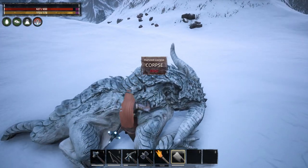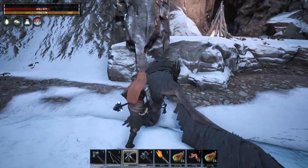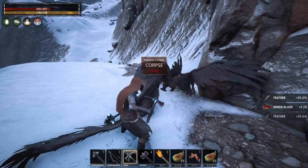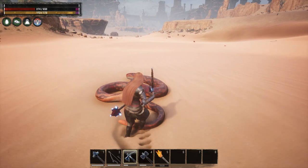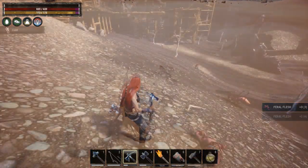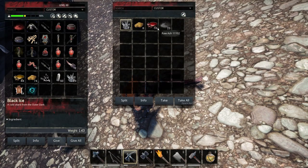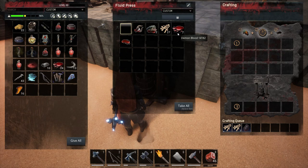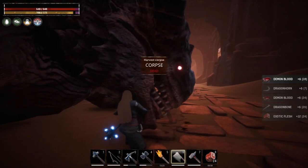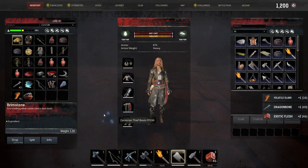Those giant evil birds also give you Demon Blood and you'll eventually figure out through time which ones give it or not. Alternatively, you can also use a Fluid Press to get Demon Blood if you have corrupted livers or demonic creature heads. For example, if you use a cleaver on bat demons, demonic spiders or even green or red dragons, you can add their heads to the Fluid Press and press them to get some resources including this blood.